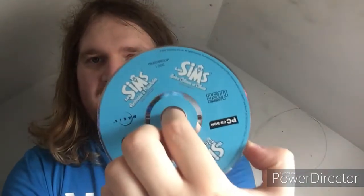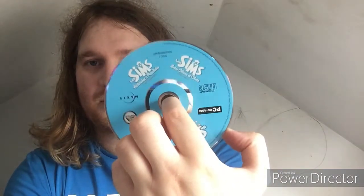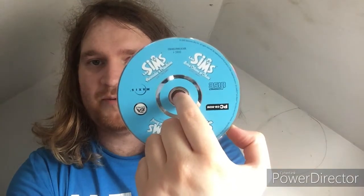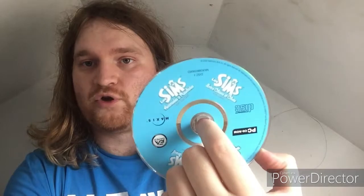Look on disc one. You can see a logo on the disc — right under the disc. You can see EA Games, Maxis, PC CD1 game — CD1. You can see it. Look how stunning that is.